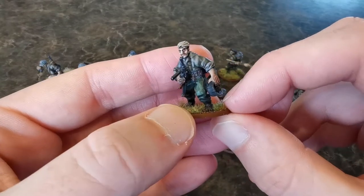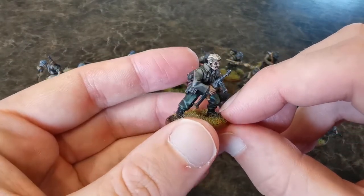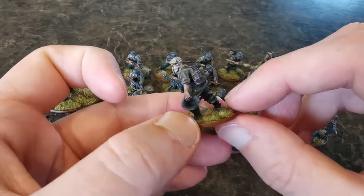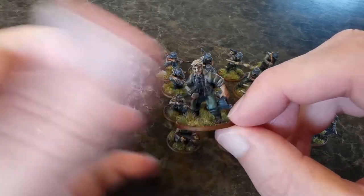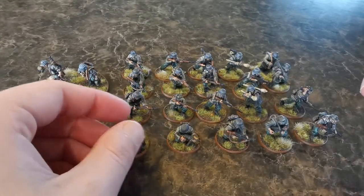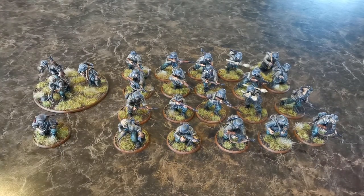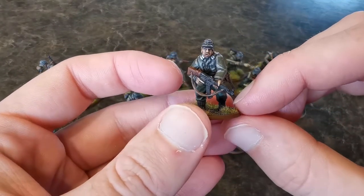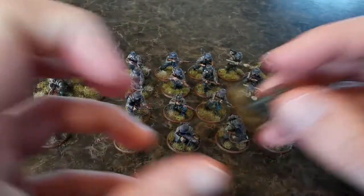This guy here is my favorite — he's got the helmet off. I went for some more greeny type colors for the color scheme. Usually their pants are gray, but I saw a couple of references and thought the green would look a little bit better for the pants. There are a few of the assault rifle guys — STG rifles.